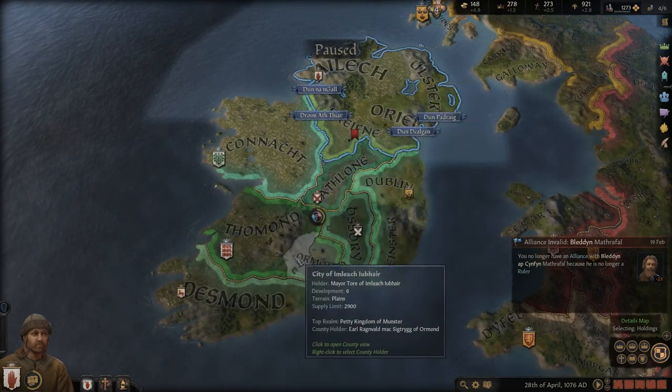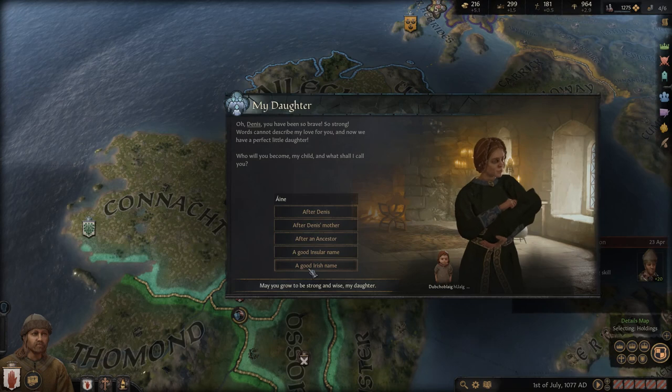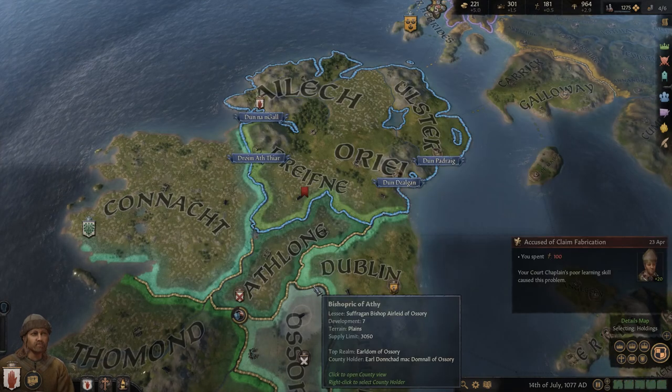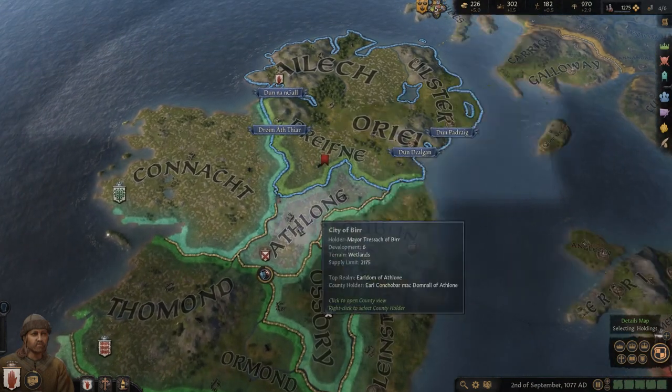Once we've taken this land, we'll be saving up to create a duchy so that our land isn't all split up on my death. We are purposefully taking land in specific areas so we don't have formable duchies during a succession — we want all the land to stay together until we have a kingdom-tier title. We've had a daughter; we'll be naming her Áine — I'm still sure I got it wrong.